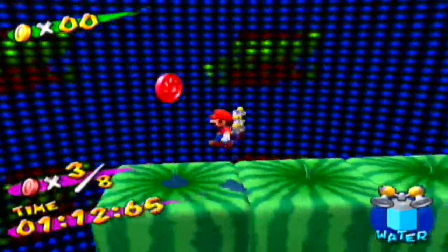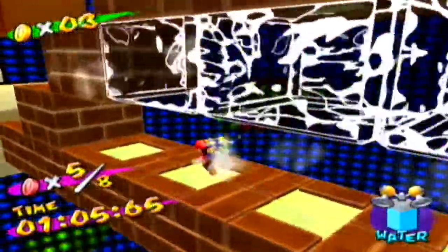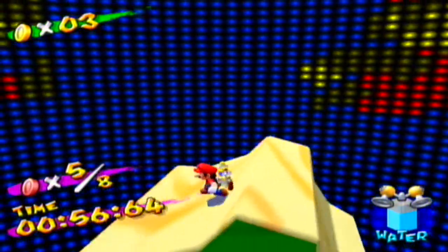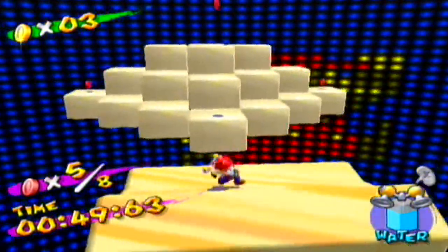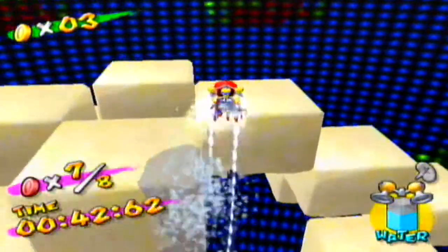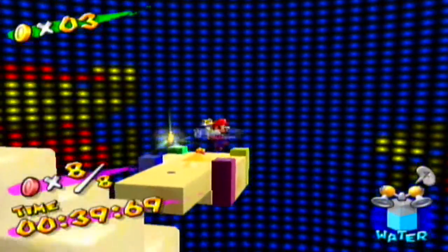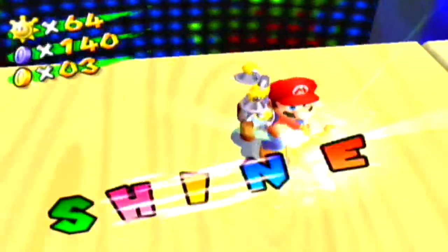The next two can be found in this part of the obstacle course — one above the watermelon and one in a very convenient location. I'll be honest, the first time I played this I really didn't know where that red coin was until I inspected the course fully. Those blocks back there turned out to be ice blocks — I confused them for water blocks. The last three remaining red coins can be found on the sand mound. Once you collect all eight red coins, here is where you can pick up the shine sprite.